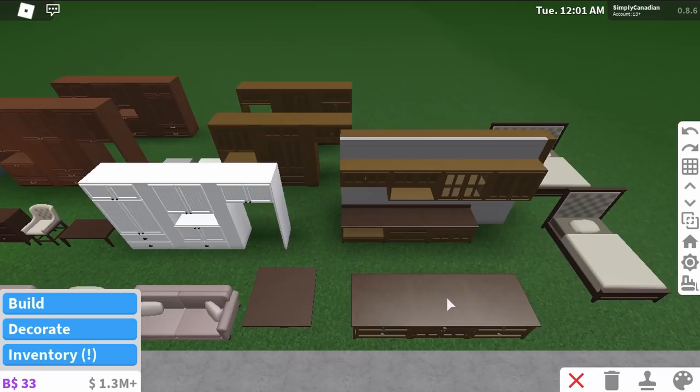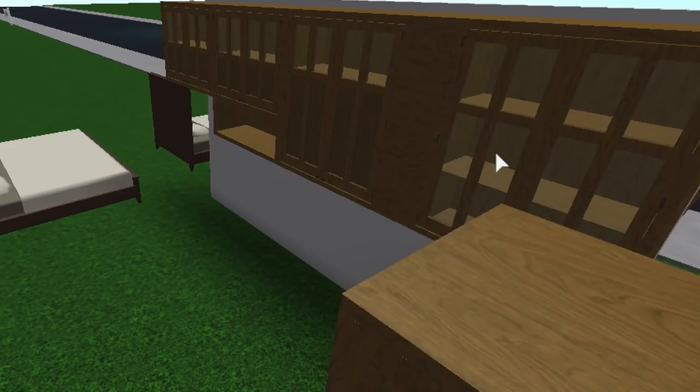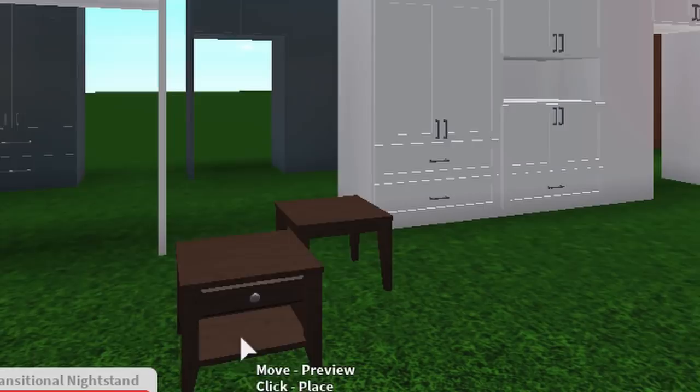Along with the cabinets, not only were new cabinets added, but there were new islands and cabinets for kitchens. We have these new craftsman islands, craftsman countertops, craftsman cabinets, and on the other side the tall ones. A bunch of traditional furniture was also added.